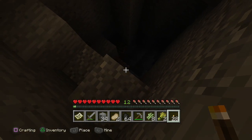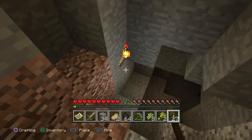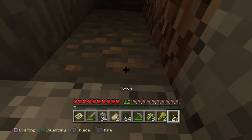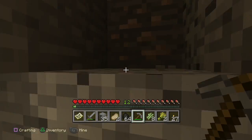That is a deep hole, let's check it out. I see some iron and... this is a mineshaft. This is an abandoned mineshaft.